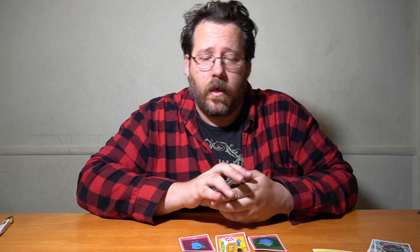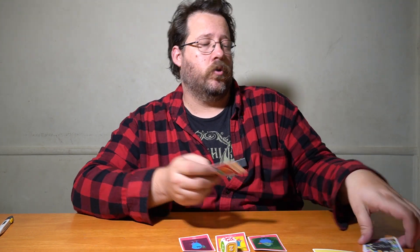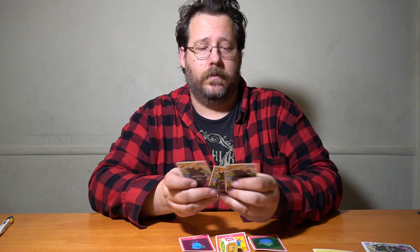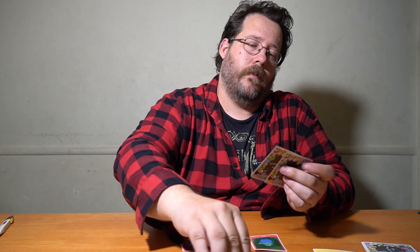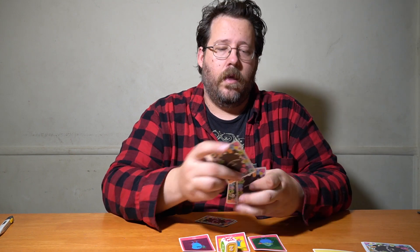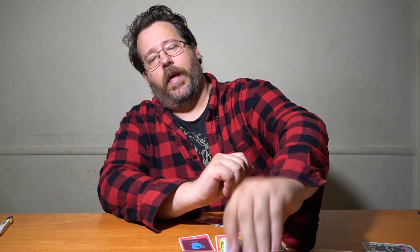A player uses 'fair trade' to swap all cards in hand with another player, taking all their cards. Then as a second action plays 'rearrange' on the top three cards, puts the desired card on top, and draws it.